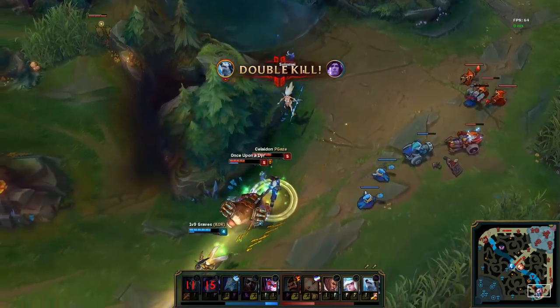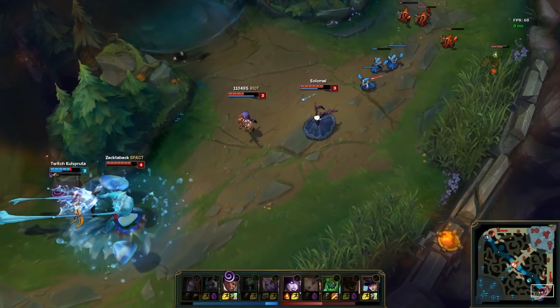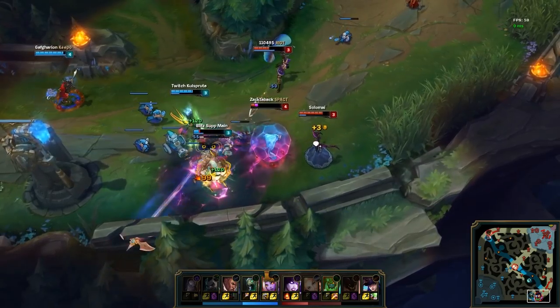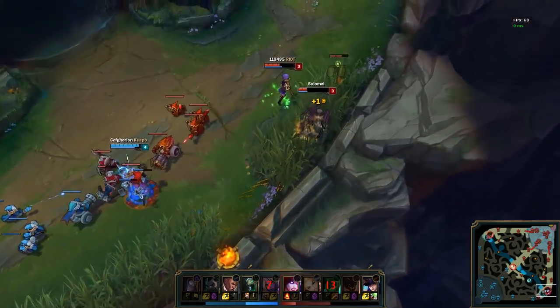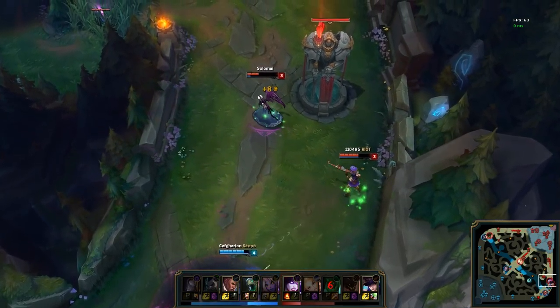First thing first, who should you play? You could go balls out and pick your beloved LeBlanc as a support, but your team might not feel the same love you are expressing toward the champion. Not really a matter of opinion. As LeBlanc might be a good support in some rare cases, most of the time she will just put herself and thus her ADC behind, giving more room for the opponent to crush you and your dreams, and giving them the victory.